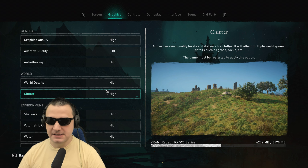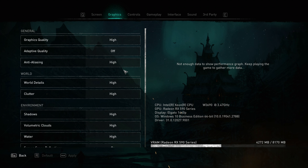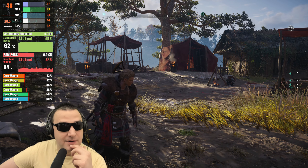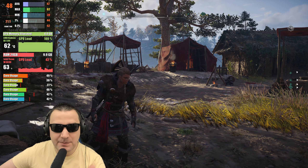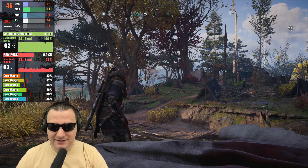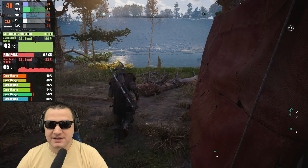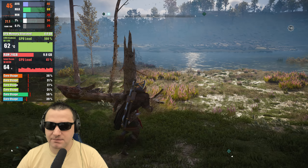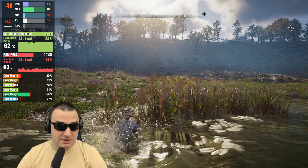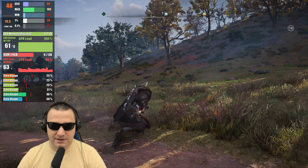Let's continue with Assassin's Creed Valhalla. I have the graphic quality preset — I'm going to put it on ultra. It's an interesting situation: same as Far Cry, if I max out the details, the GPU is bottlenecking and it's allocating 6 GB of VRAM. I never thought I would end up with a system like this maxing out the game. The system is using 10 GB of system RAM, with only a couple of cores passing 50% CPU load. This is actually fantastic.